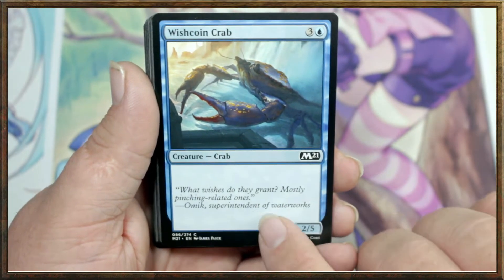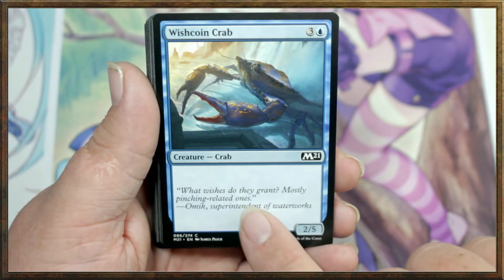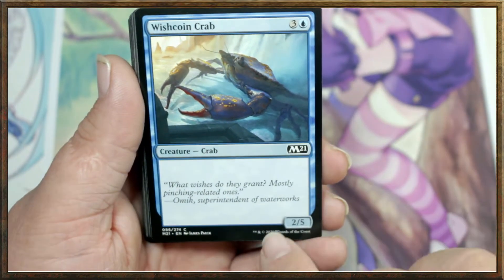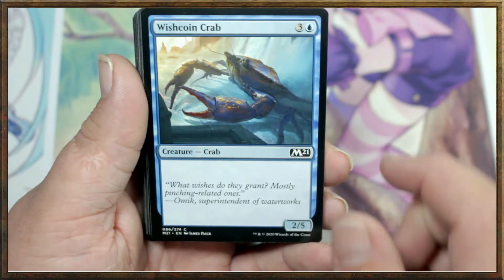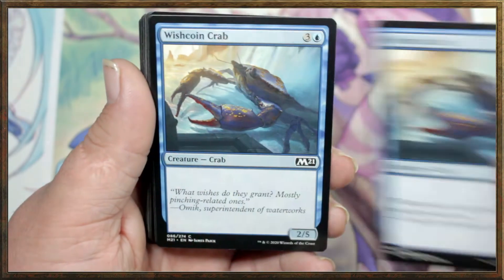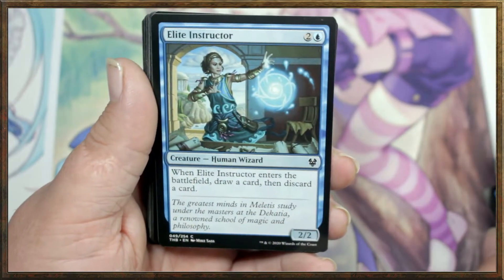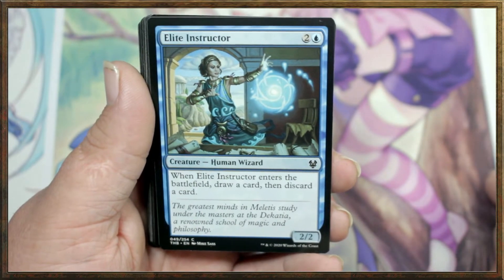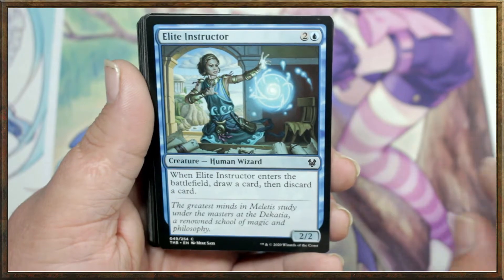Wishcoin Crab — this is a vanilla. It has no effects, just flavor text. It's a 4 drop, a 2-5, which means it has 5 toughness and 2 attack. There are a few of those. Elite Instructor — when Elite Instructor enters the battlefield, draw a card, then discard a card. That's a very useful effect to have.